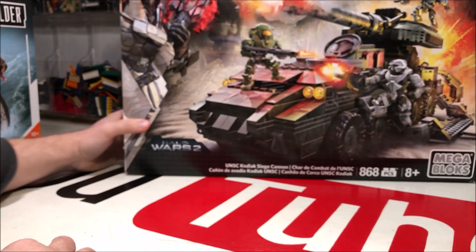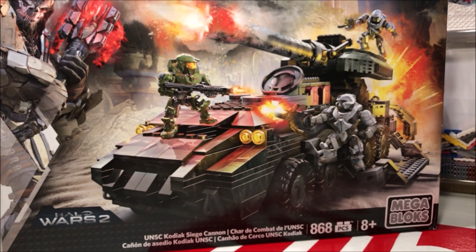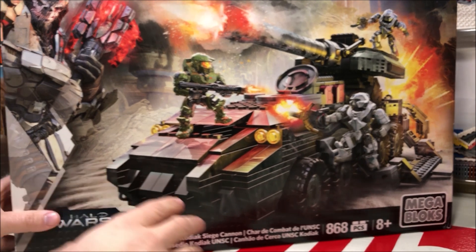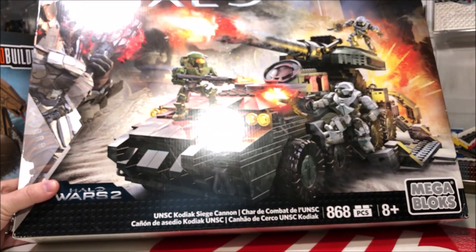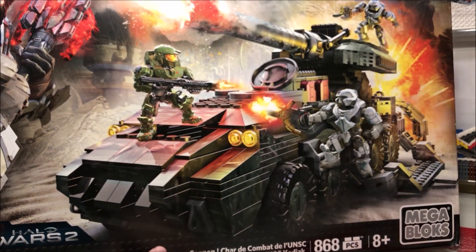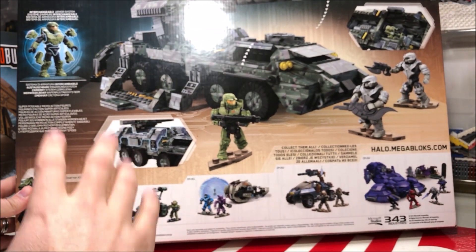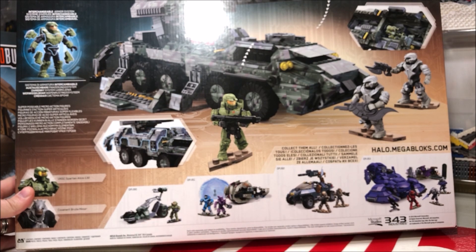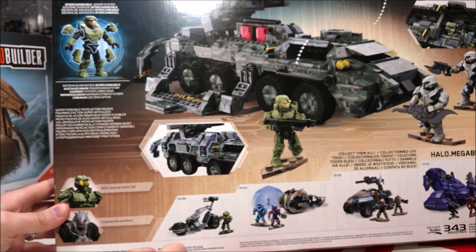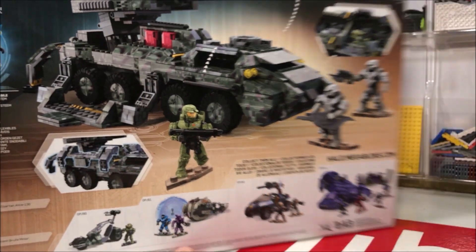Our last set is the biggest one — the Kodiak Siege Cannon. It's massive, not quite as big as the Covenant Spirit Ship I put together last year, but still pretty big at almost a thousand pieces. It comes with Spartan Alice 130 and two Brute Miners. I'll go over this more in depth at a later date and give you a good review of how it works.